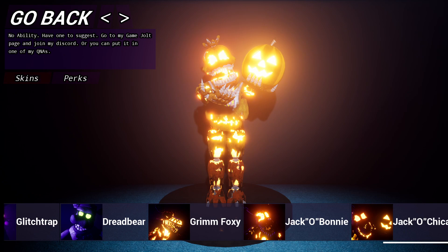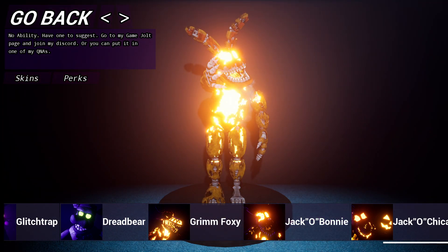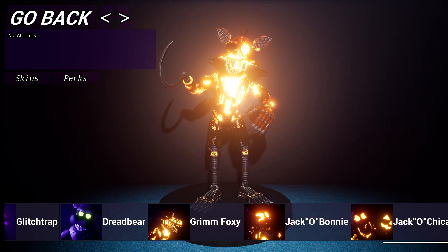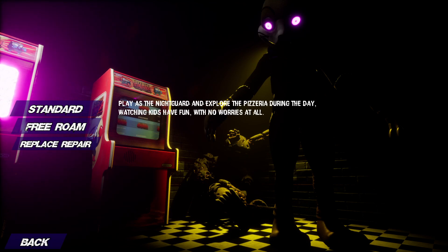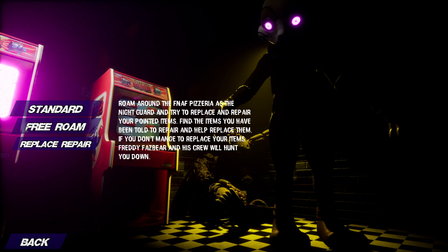It's kind of weird — there are no skins, which it gives you the option for, so I guess that's coming soon. And there's no Special Delivery or ignited animatronics in the list, which is a little strange. Let's press Play. We have Standard, Free Roam, Replace, and Repair.